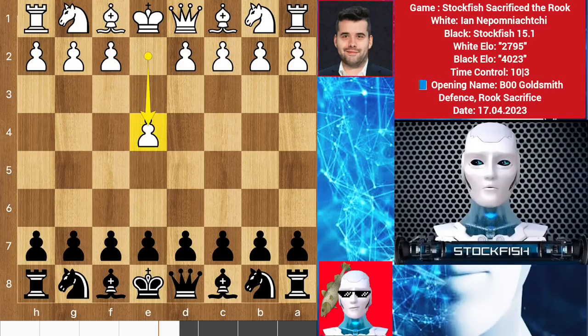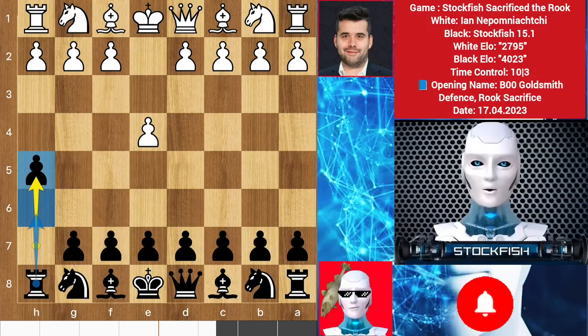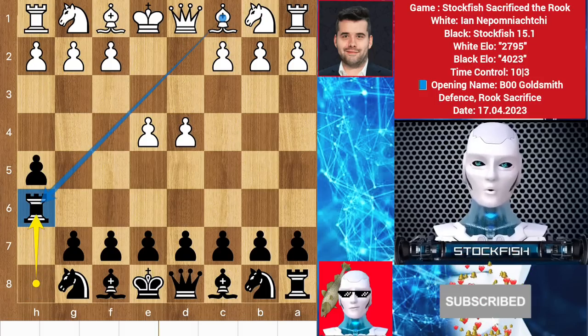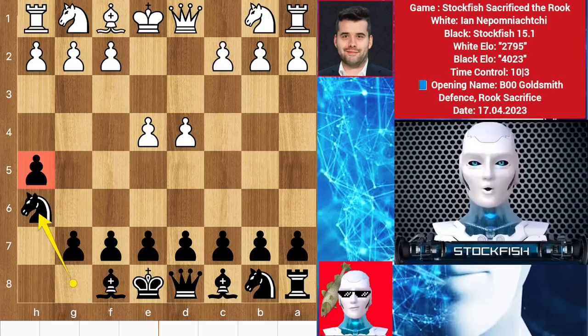Ian started with e4. I played h4, which is called the rook sacrifice opening in my language. He responded d4. I moved up my rook to h6 to sacrifice it, which Ian Nepo accepted — bishop takes rook and knight takes. This pawn is unguarded too and I lose another piece.